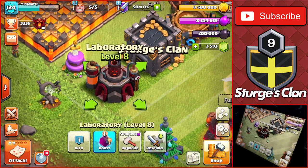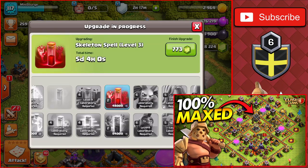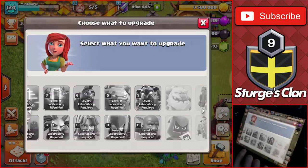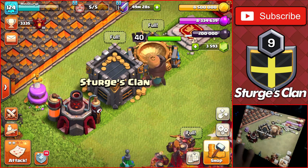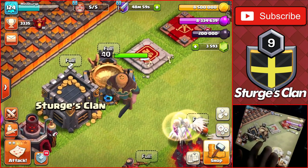You want to upgrade the laboratory first so you can unlock new troops. I actually had to gem a bunch of troops and spells at the end of my let's play because I had so many lab upgrades left toward the end. The clan castle is also a high priority - you get more troops and unlock siege machines at TH10, which gives a big attacking boost for farming raids.